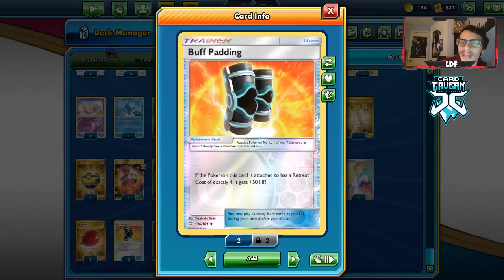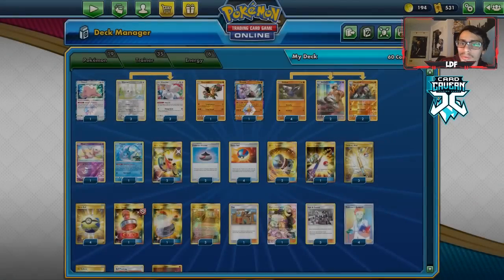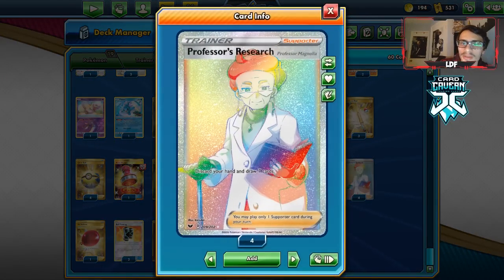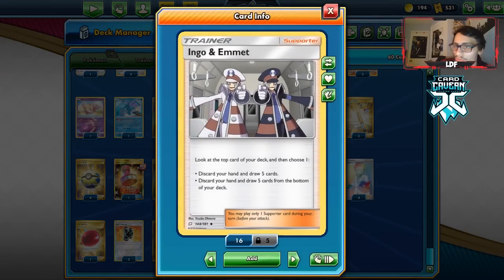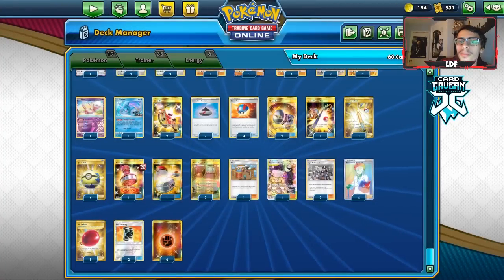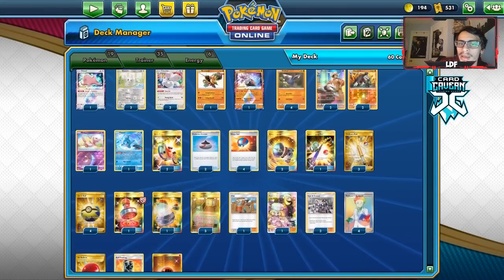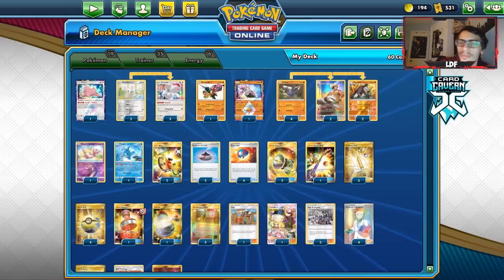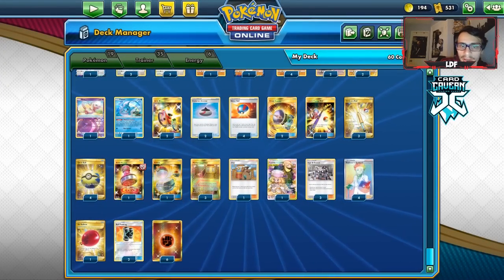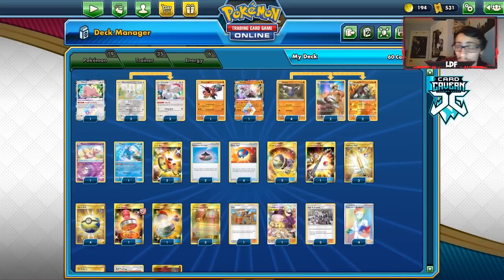We have our Martial Arts Dojos. We got two Buff Padding because it gives Excadrill 190 HP, which puts it out of range of Ultimate Ray knockout, and just makes it very hard for stuff to one-shot you. For supporters, we have four Professor's Research — one of the best cards this deck gained — and Ingo & Emmett, which is like Research but worse since you only draw five. There's also a Cynthia & Caitlin to draw a card or get back a Research, and one copy of Clay, which lets you discard the top seven cards of your deck and get all the items there. Just six Fighting Energy, and that's the Excadrill list. Let's go try it out.